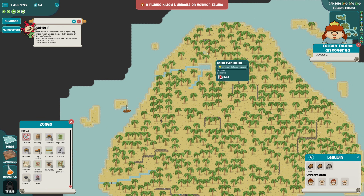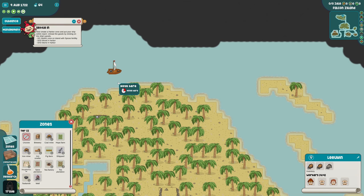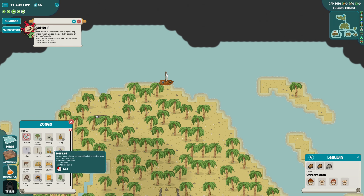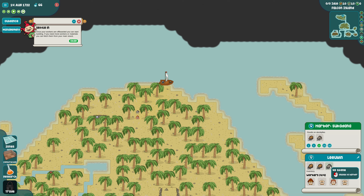I guess we can grow spices here finally! I thought we were in trouble there for a second. Now create a harbor and put your ship within reach, then unload the goods by clicking the ship's goods. Create a harbor zone - tier one harbor, there we go. Let's drop some wood and stone. Now we need to offboard some workers here so they can build this thing, and then I think we have to put them right back on the ship.